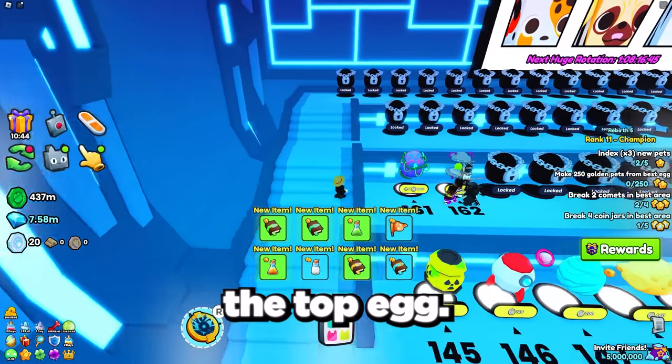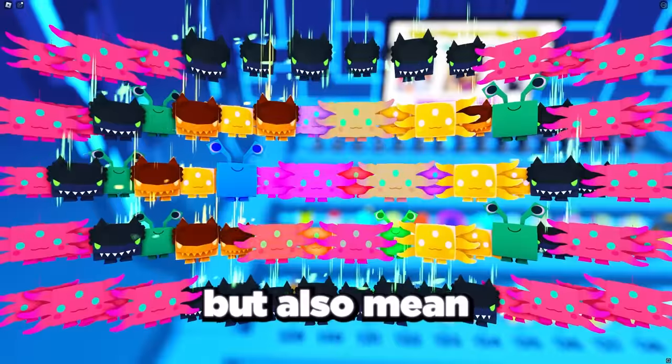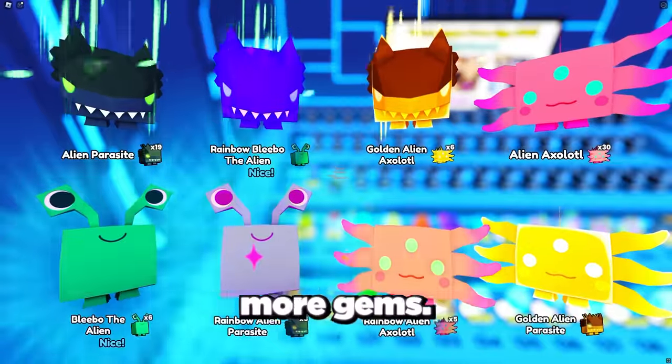Then travel back to spawn and open up the top egg. This will not only give you a chance at hatching secret pets, but also let you try to hatch the active huge pets and current best rainbow pets in the game to make even more gems.